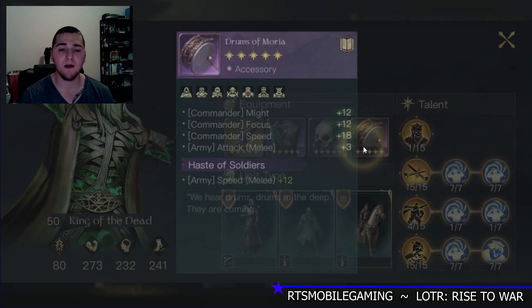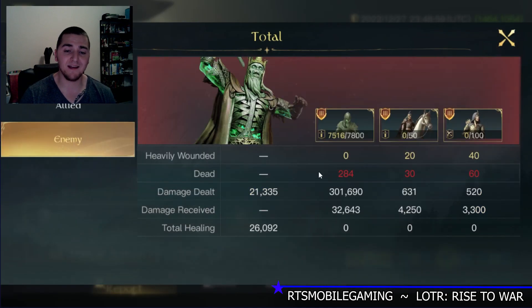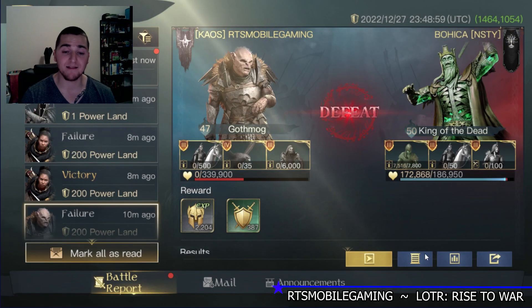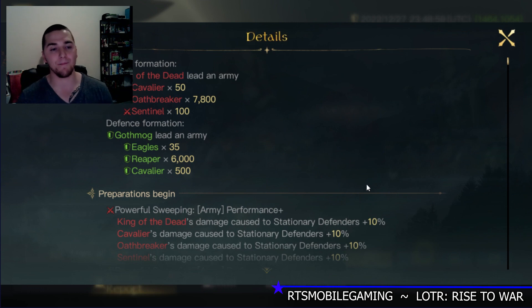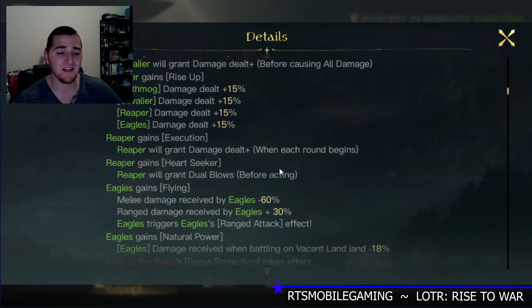Very powerful build. The rest of his gear: he's got anti-focus damage received on his chest; for his helmet he is running Hysteria; and the Drums of Moria is pretty standard across the board. His Oathbreakers did all the work, and on my side my Reapers did all the work. With plus 60% damage output, that is crazy — 60% bonus damage on the Oathbreakers is a disgusting amount of damage.